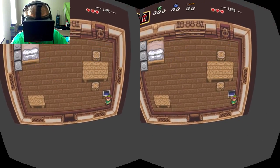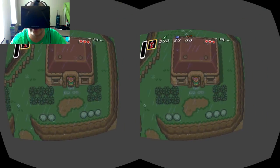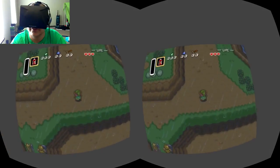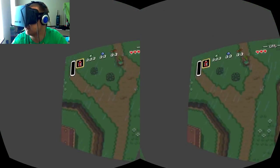You got the lamp with no magic, so you can't use it. It's too close — zoom out a little. Just jump down. So yeah, this is the Oculus Rift with Link to the Past, and it is so great.